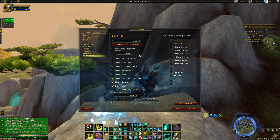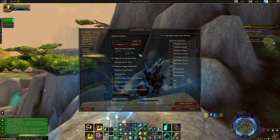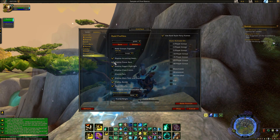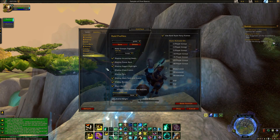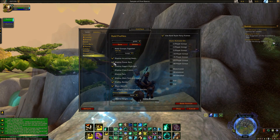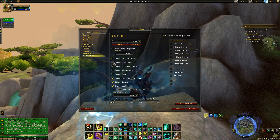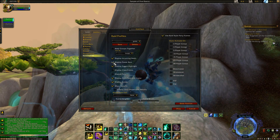Display Incoming Heals — I like this because I like to see how much healing is coming in so I know if I'm going to top somebody off and don't need to spend extra mana. Display Power Bars — I don't use this in twos, threes, or RBGs. It shows mana, rage, energy for your team.